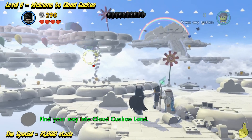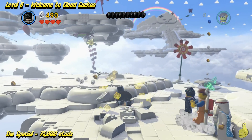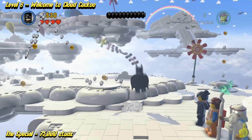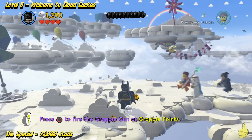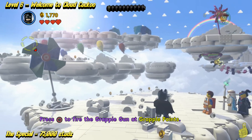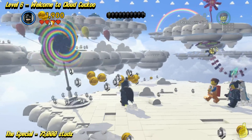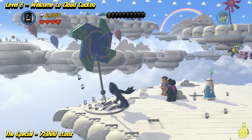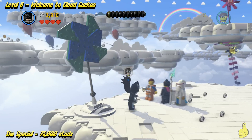We are in Cuckoo Cloud Land, so we are gonna smash pretty much everything in sight. There are lots of these little clouds on top of the clouds — feel free to destroy all those. If you're in a hurry, just go ahead and destroy the big ol' pinwheels. Just kidding, you don't need to destroy them all. But if you're looking for the minikits, that is where one of them is.